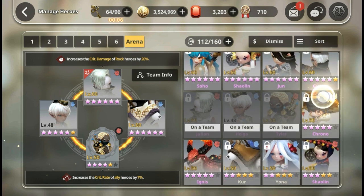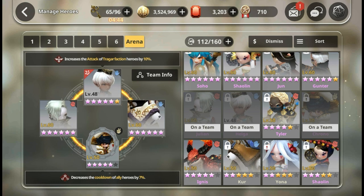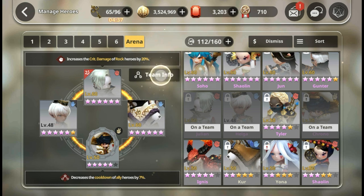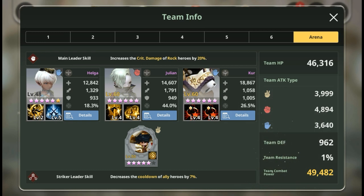Some of you might ask why I use Rock Julian knowing there are a lot of paper teams out there. I don't care - as long as I stun-lock the opponent it doesn't matter. My Julian is rock type but he'll still do the additional 20% crit damage because of his leader skill. I'd rather focus on crit damage because his raw damage comes from his second skill when he ignores defense. In that earlier match Julian didn't ignore defense at all, otherwise it would have been easy.